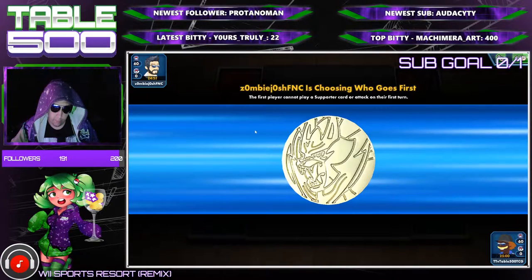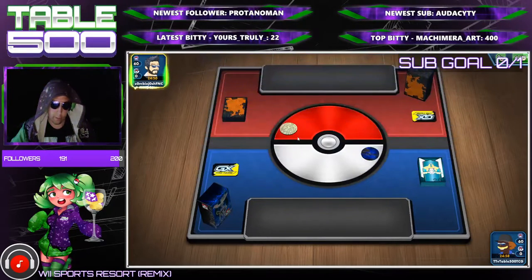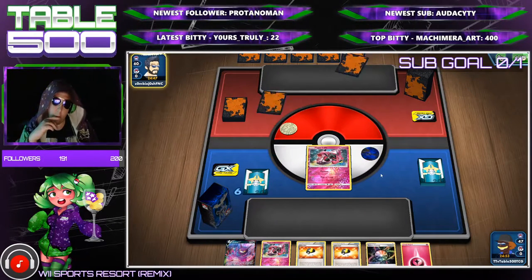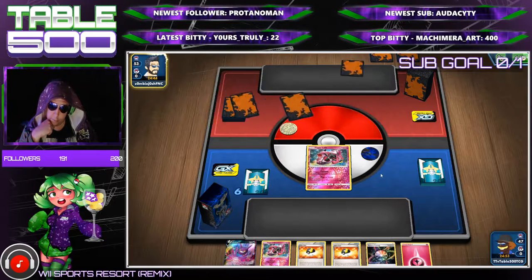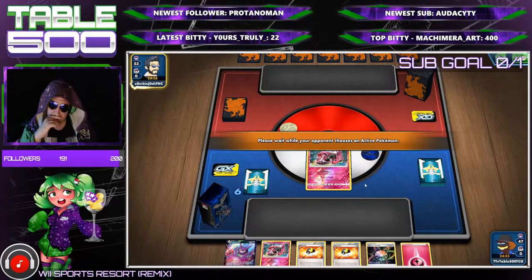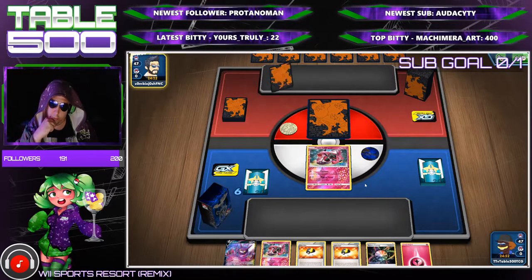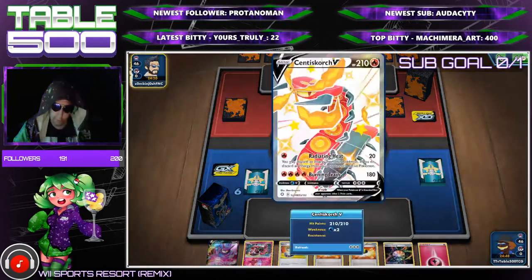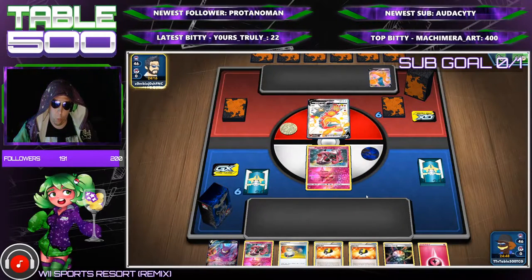Lost the coin flip — probably make me go first. No, I go second! Alright, good to know, that is very good. I won't open up this; unfortunately it's probably the worst thing we could open, but this hand is otherwise pretty decent. That's it — double Closing Energy and they're playing Fire with Welder. Good mulligan, which is nice — right into a Switch, which is really nice. Centi, alright! Centiskorch with a random Charizard in it. Alright, seems good.